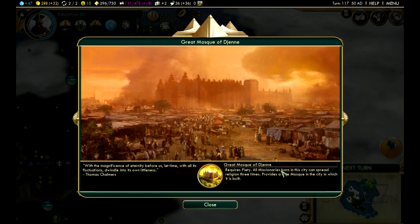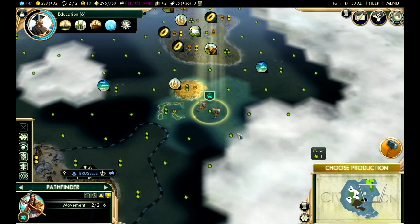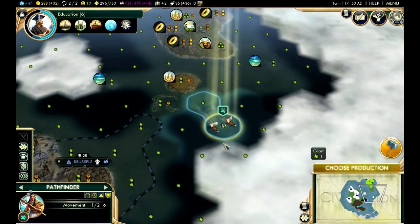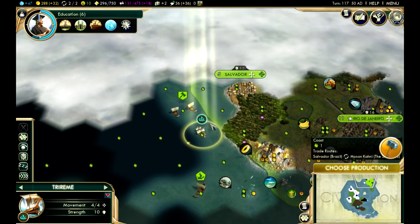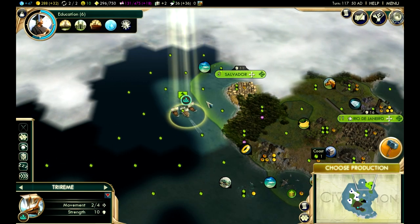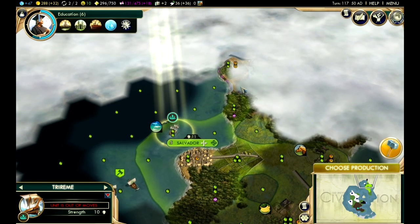We have friendly relations. We got the Great Mosque of Dijen! All missionaries born in this city can now spread religion three times, and it provides a free mosque in the city it's built in. We're now up to plus 36 faith per turn. There's another city-state up here by Salvador, so we can get more exploring done.